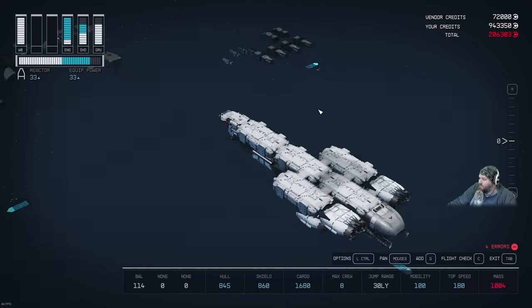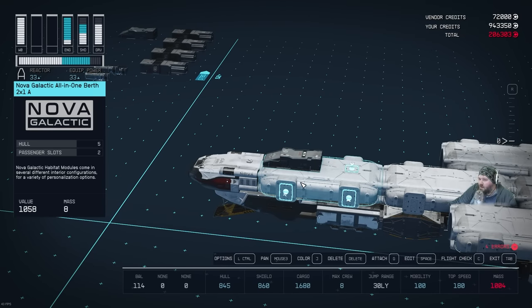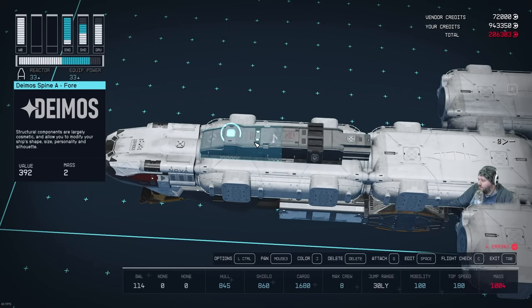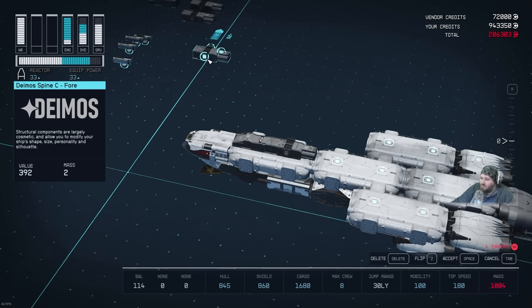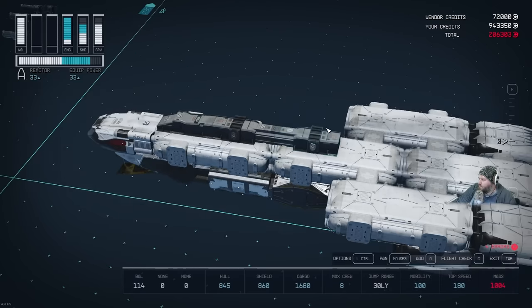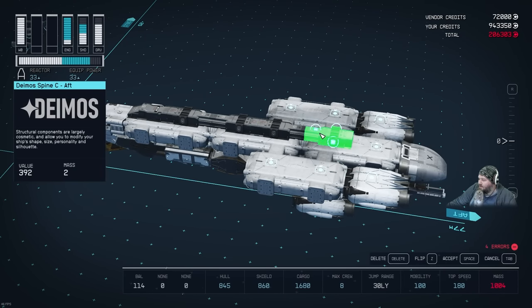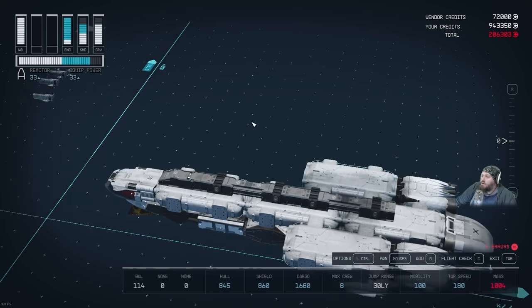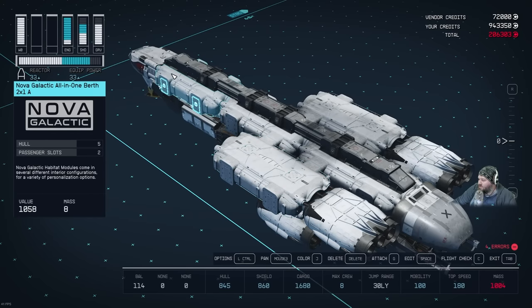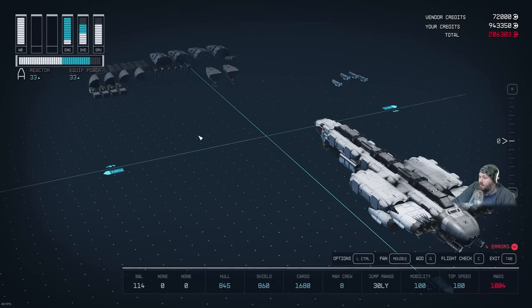Now for the distinctive spine on top. Place a Deimos Spine A at the very front of the first Nova Galactic habitat. Then take the first Deimos Spine C and attach it so the large part connects to the large part of the A spine. Flip the next C spine with Z so the small parts connect, then add another C with large parts aligned. Flip the final C with Z so it's small-large again. Finish with another Deimos Spine A, rotated with Z, at the end — so the spine runs all the way across the three habitats with a nice aggressive alternating pattern.